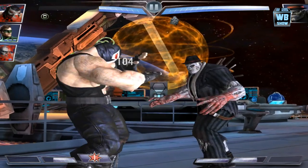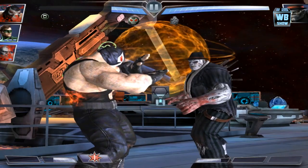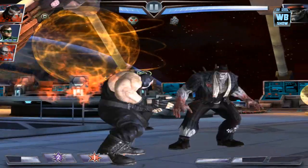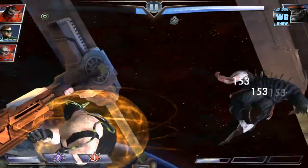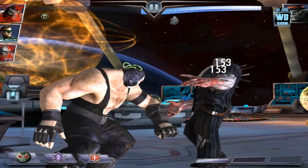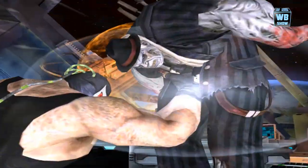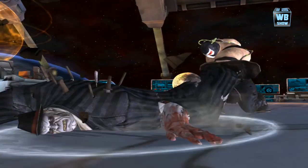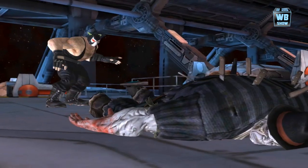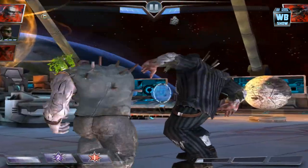Pretty much it for the analysis of the Boss Solomon Grundy — he's in a tuxedo or some sort of suit. All right, so those are his attacks. We're gonna start punching him. Wow, okay this is pretty bad — we're taking off so little damage. Of course, our Green Lantern is going to do a lot more.